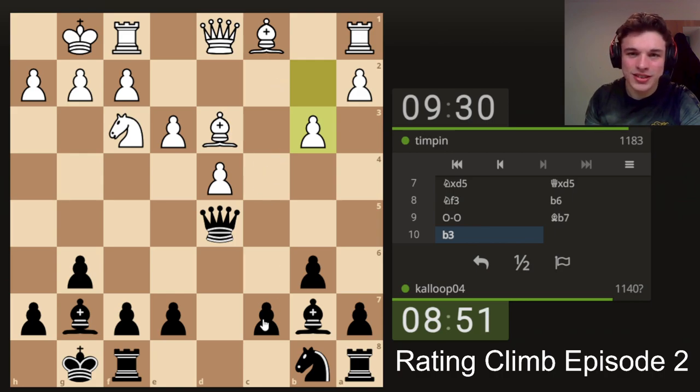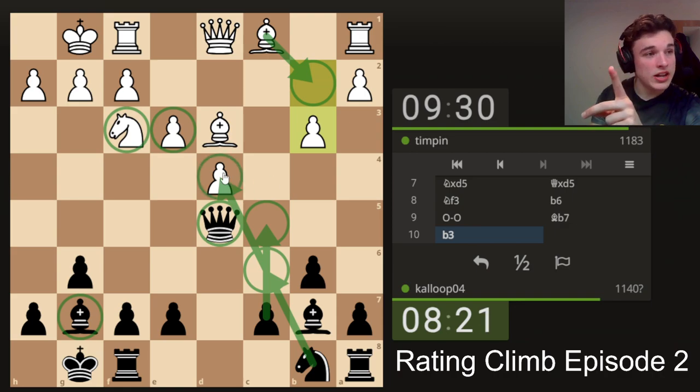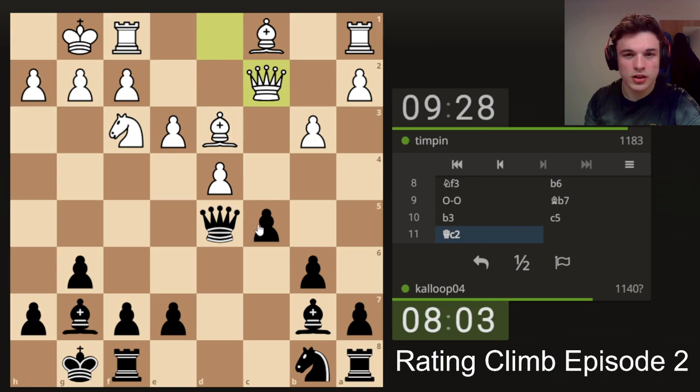He decides to fianchetto. So c5 is now a move because he can't take — we win the rook. After c5, bishop b2, the pawn's still actually pinned because if he takes I win the bishop. So c5, bishop b2, knight c6 — applying pressure. We have the knight, the pawn, the queen, and the bishop attacking, and he has the bishop, the pawn, and the knight defending. The bishop can't move with a check to open up an attack on our queen, and the knight is still going to be pinned to the g2 pawn. I think c5 is begging to be played here — striking while the iron's hot.